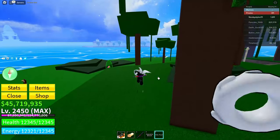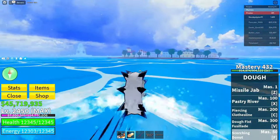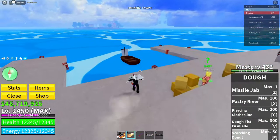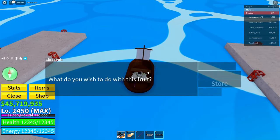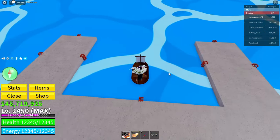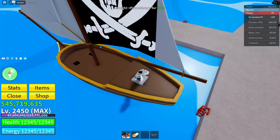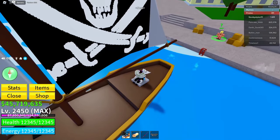Now go back to Middle Town, find your parked boat, and drop the Kilo fruit into it. Then change your boat to any other boat — as you can see, the Kilo fruit disappears.